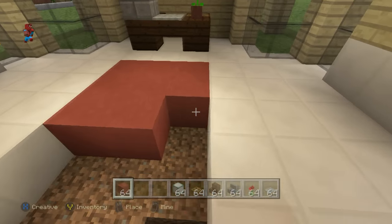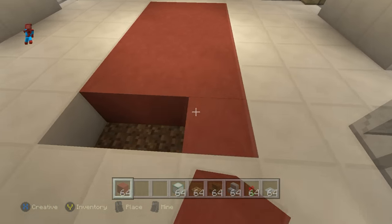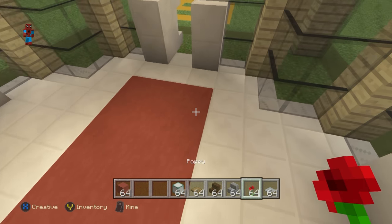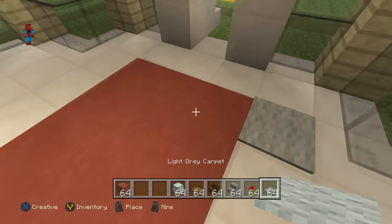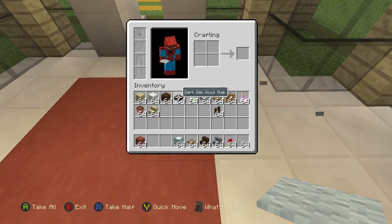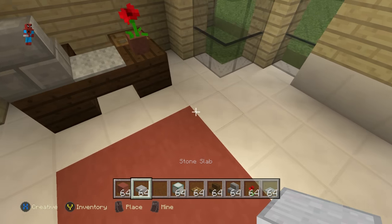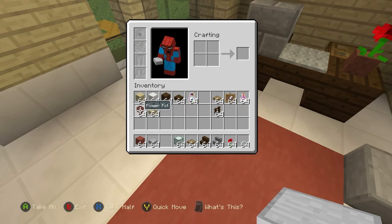Coming out of each one of the four corners of the carpet, place a stone slab. On top of each slab, place a dark oak wood fence suspended in the air, and around that place item frames — these are going to be like little stands with potions on them.